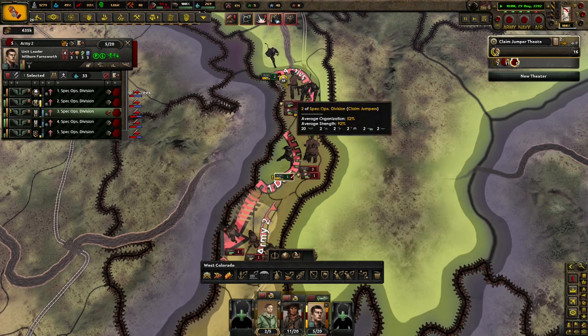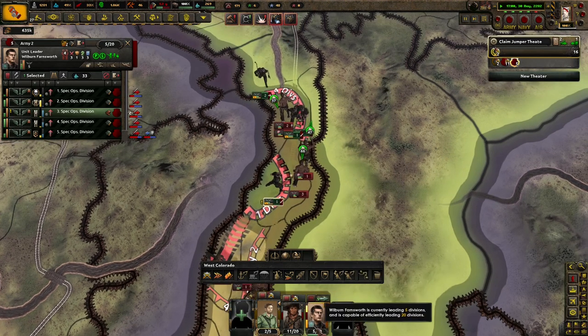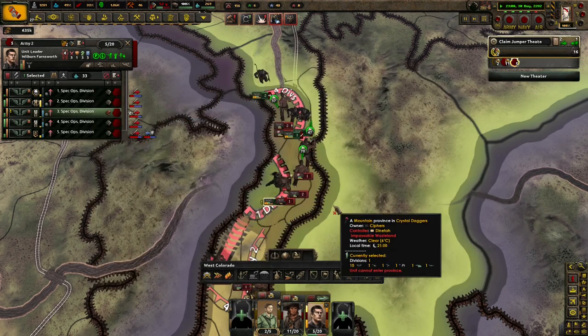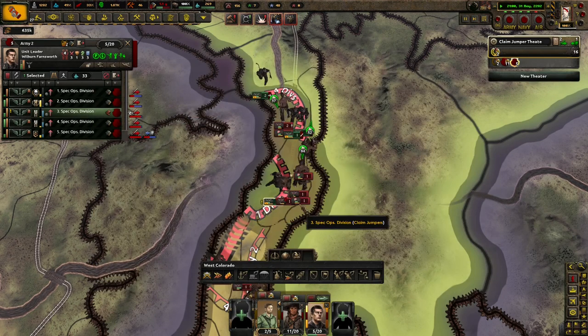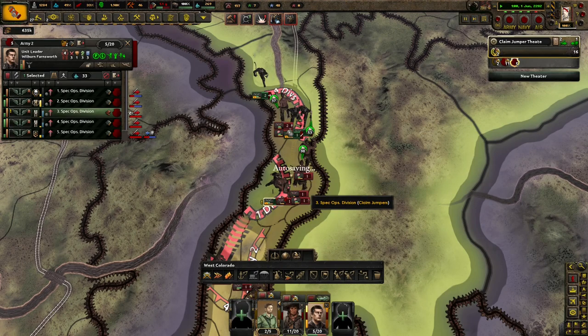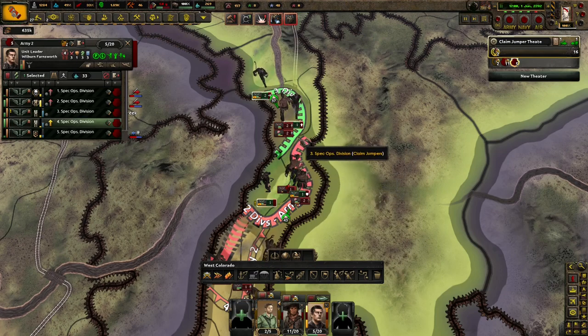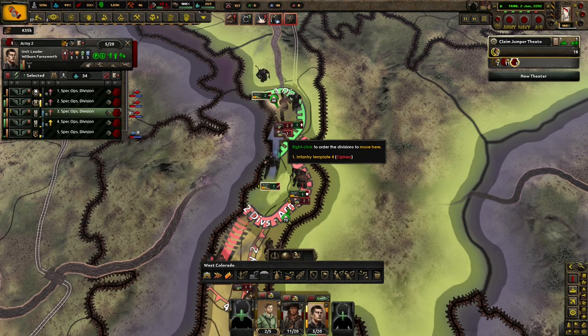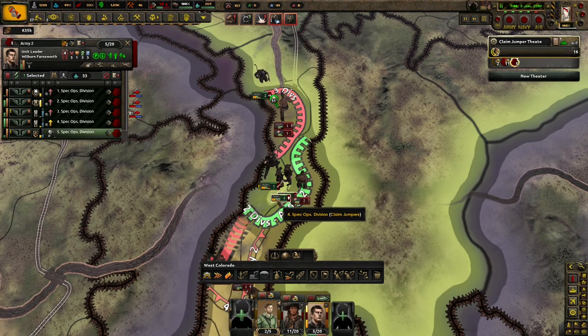As we're trying to destroy their special forces, we only have five divisions of our own. That's alright though — they recover faster. We almost have them. There you go. As you're getting attacked, which is fine, let them destroy these guys. Very nice, very nice.